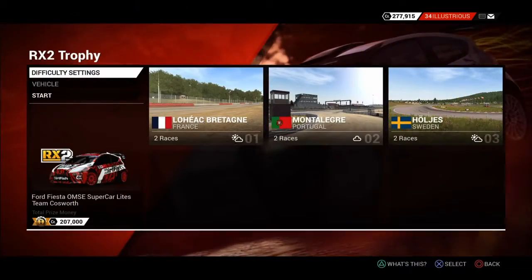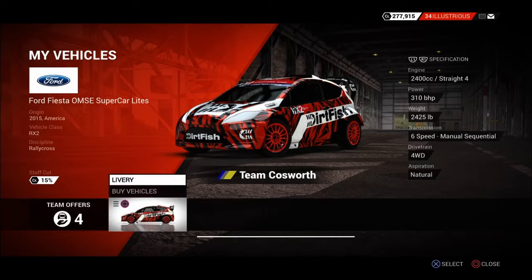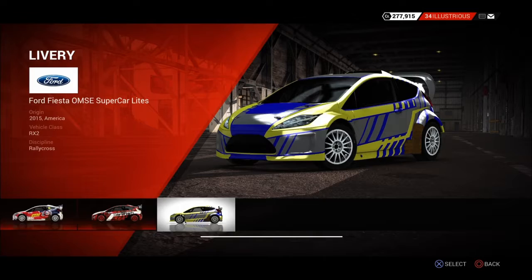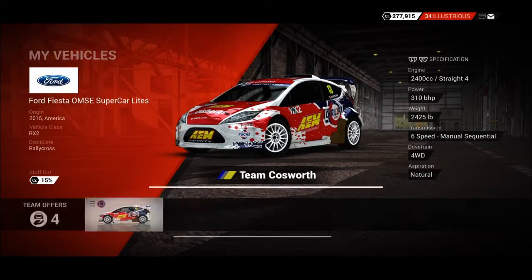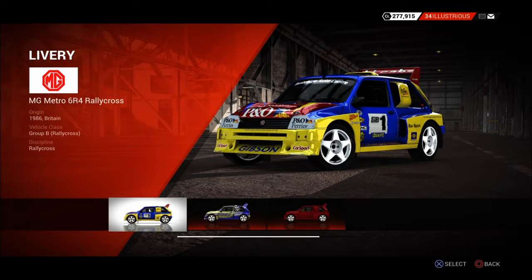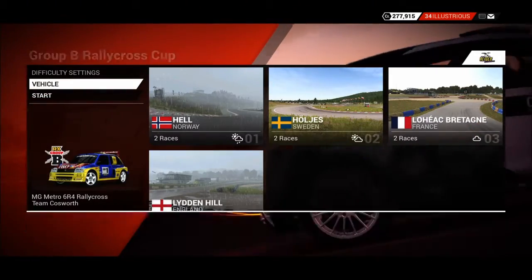Hello, this is just a quick video for Dirt 4. I was just playing it before and I discovered that instead of being given the livery that you get with the car — you know, if you buy it in the classifieds or from the dealership — you'll get a livery supplied, or sometimes if you buy it in the classifieds it's just plain white or dark blue, because it's like a secondhand car.